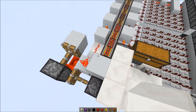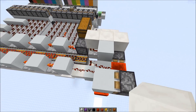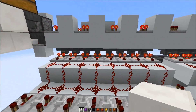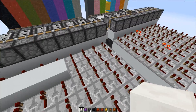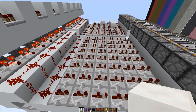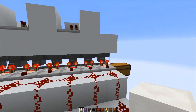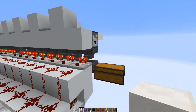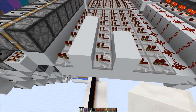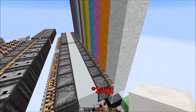To get the one game tick difference I had to use some piston magic — the only way to get a difference of one game tick involves pistons. Then the item would travel over the item filter system and the colors are selected. Here I have the delay to make up the difference in the item filter system. It takes about 0.8 seconds until the item arrives in the last filter, which is why I have less delay here than at the beginning. In this way, every 8 game ticks a new color is selected.